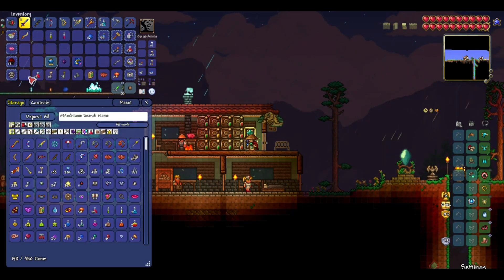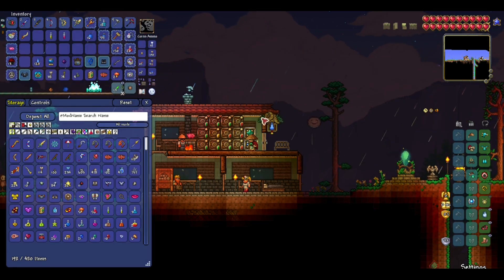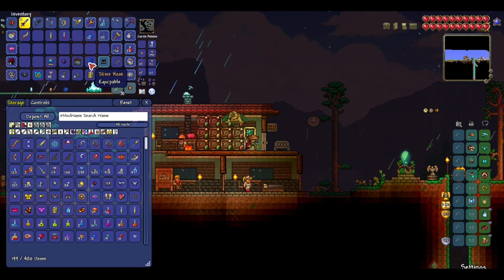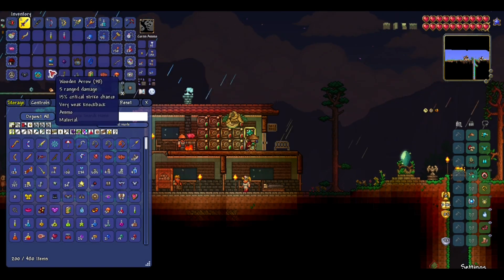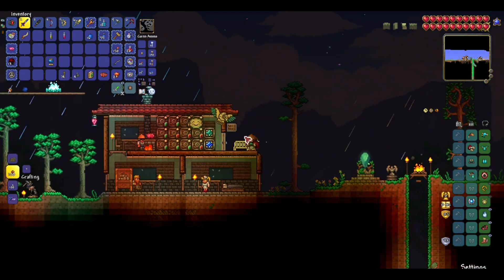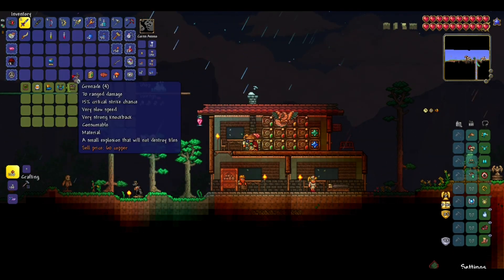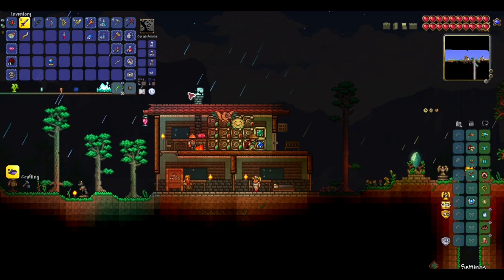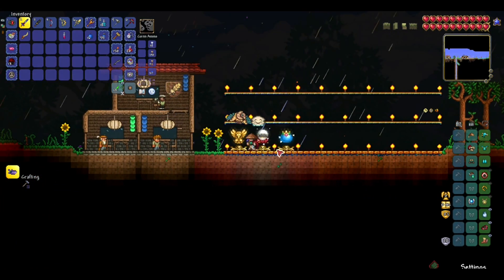I'm just gonna sell the others. Oh, and I have a rally — so that's the Shinobi Slicer, a bouncing thrower class weapon. Slime hook is really good. Let's put everything here — I mean everything, except for the ones I need to sell. The last thing I need to do is to put this here. Perfect.